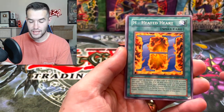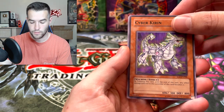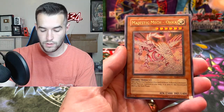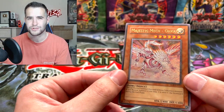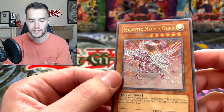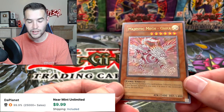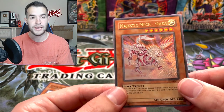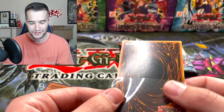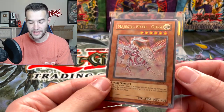Enemy of Justice — a Heated Heart, Avalanching Ausa, Dimensional Fissure, and Cyber Kieran. And here we go — Ultimate Rare Majestic Mech Oka! And this looks like a Europrint — I'm pretty sure these are Europrint tins because of the Shadow Infinity pack with the weird crimps. But look at that amazing texture. Majestic Mech Oka — I think it's a regular rare, so does that mean these are retail? Either way, we finally got an Ultimate Rare pull! This is a good tin so far — we've got an Ultimate Rare and a Super Rare.